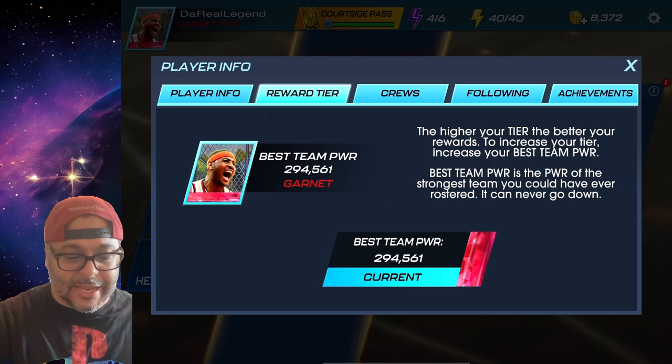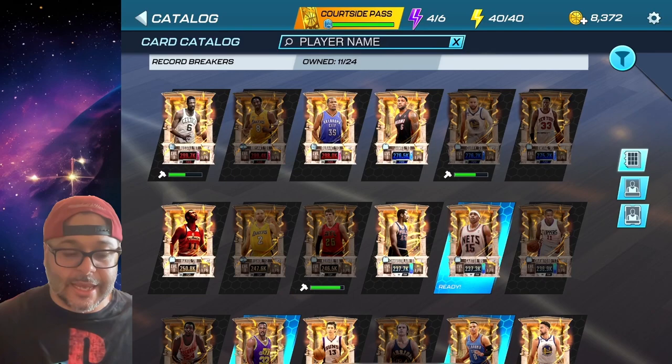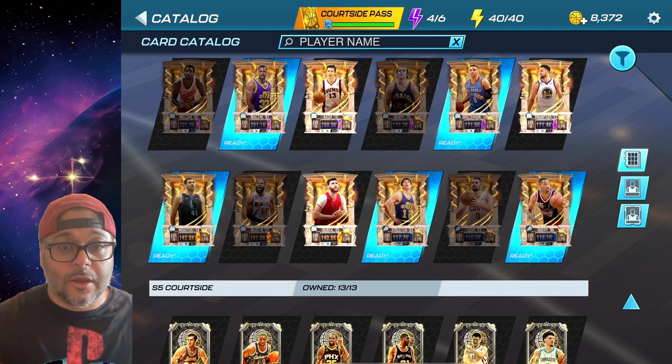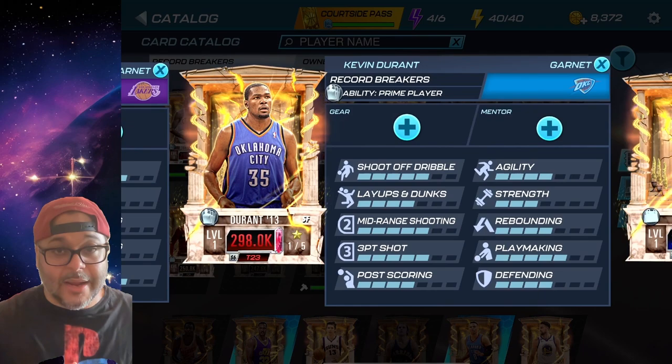The reason getting these collectibles is important is because it allows you to craft event players and foundation players. In the catalog inside the game, any player that has a hammer underneath their name is a player you can craft. This is the fastest way to get really good players on your team — crafting and playing the events — because usually the theme cards' power is a lot higher than the cards you get from tourneys.